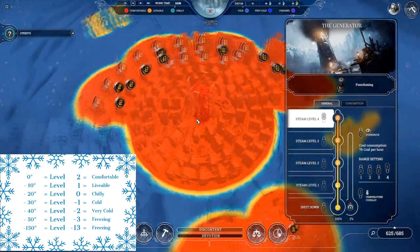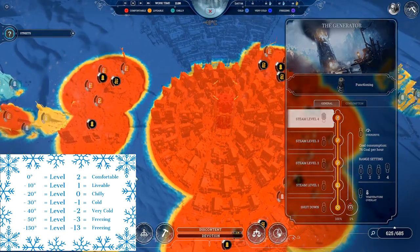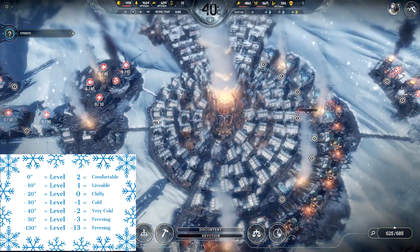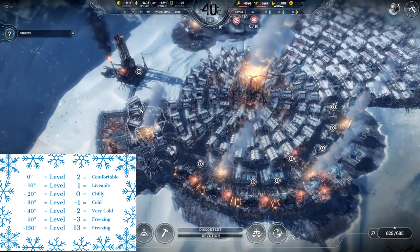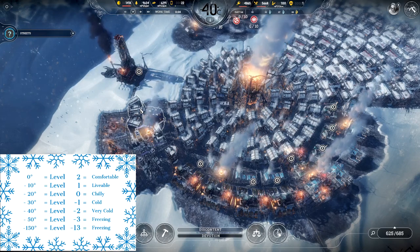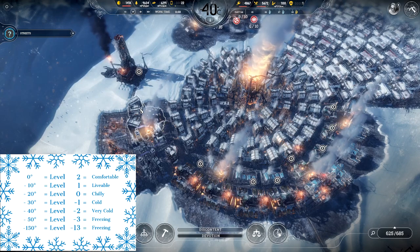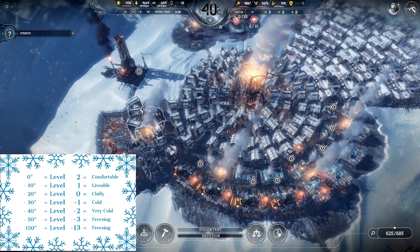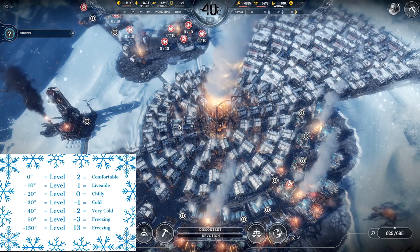The overdrive is an incredibly useful tool and should definitely be utilized — just don't forget to turn it off after a while. There is one final way to increase heat levels in your city through a building called the field kitchen, but we're going to talk about that in a later episode as it has to do with the faith purpose tree. All right, let's reiterate everything we've learned about heating.